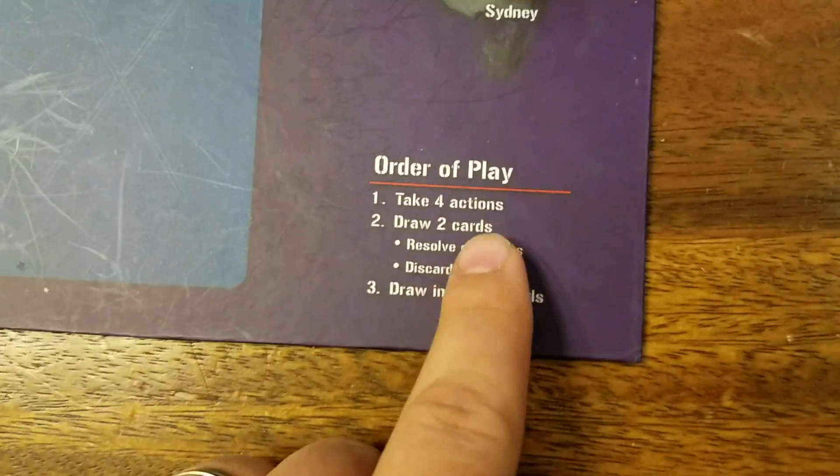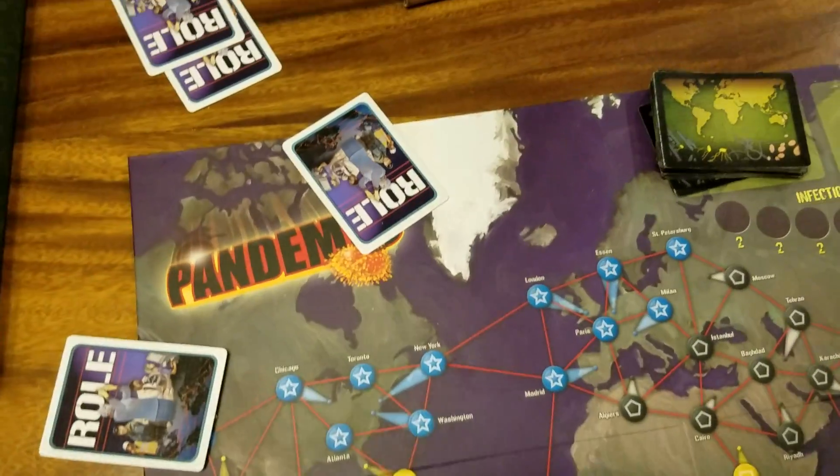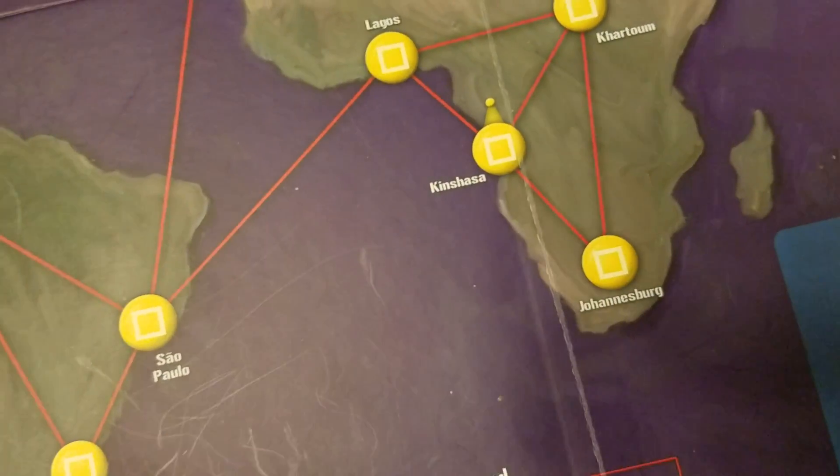The order of play is down on the bottom — self-explanatory. Read it, follow it. Your basic play is you get four actions. You read the basic actions and it tells you what they do. There are special actions on the back — you can read those too.